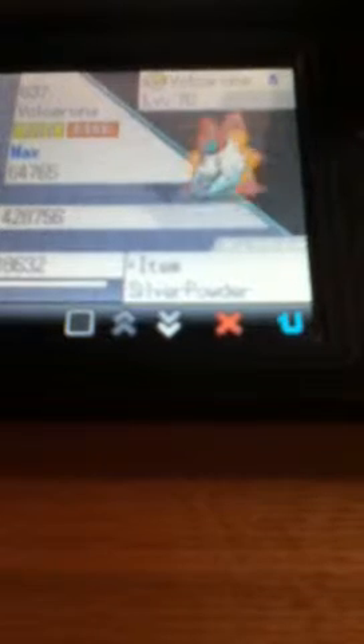Give me one sec, I have to open up the DS. Shiny Snivy has finally hatched on White version after I think 1600 eggs, just around there. There's my Volcarona that I've been using for Flame Body. Look at that — look at the difference, it's crazy. It has a Hasty nature and it is female, which is really exciting.